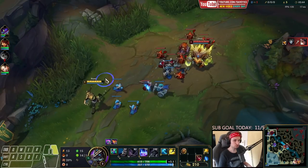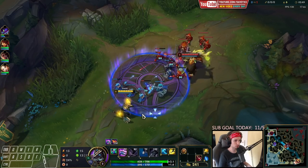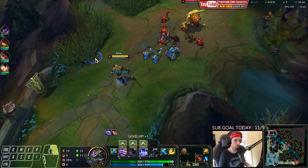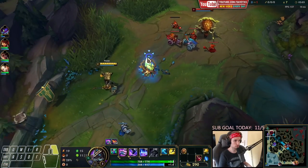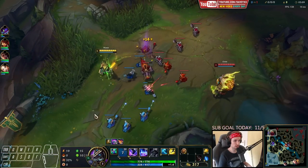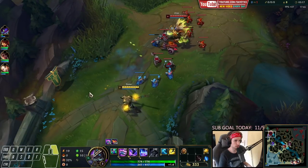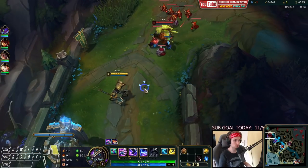In the early game, it's more about just getting the CS and trying to stack up as much as possible with the Qs. But don't worry too much about stacking, because once we get the first item, things will change a lot. As soon as you get the first item together with Lucidity Boots, your stacking becomes a lot faster. So don't focus too much on stacking early — don't be too tilted if you don't get the stacks. The early game with Nasus is definitely the hardest part, and then everything becomes a lot easier.